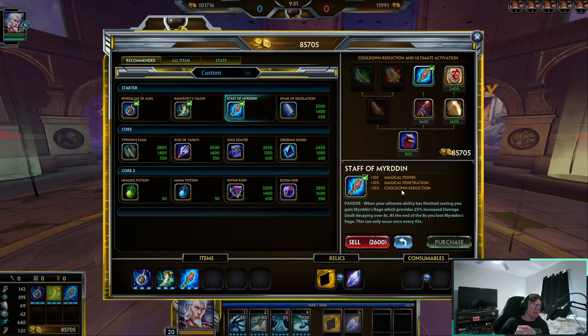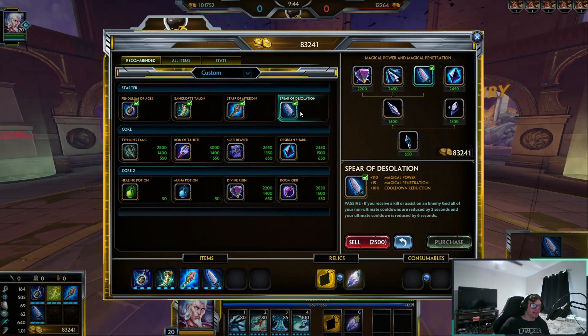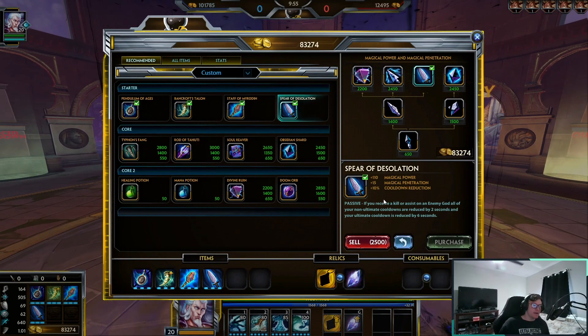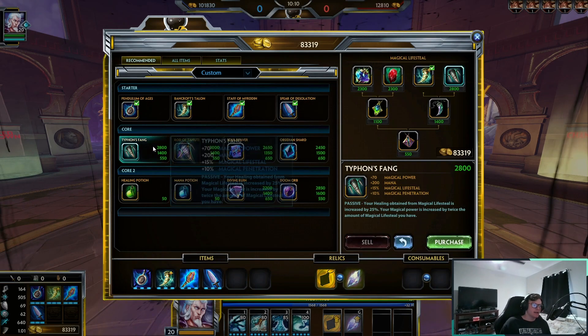With Staff of Myrddin, after you use your ultimate you get a 25% increased damage buff over eight seconds, which is insane, and that can happen every 45 seconds — which should line up with your ultimate timer once you hit 40% cooldown reduction. Next I like Spear of Desolation: 110 magical power, 15 magical pen, 10 cooldown reduction. Its passive gives you a kill or assist on an enemy god reduces all non-ultimate cooldowns by two seconds, and your ultimate cooldown is reduced by six seconds — which is kind of nuts on Hebo.